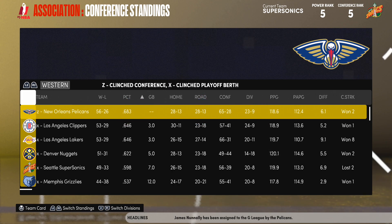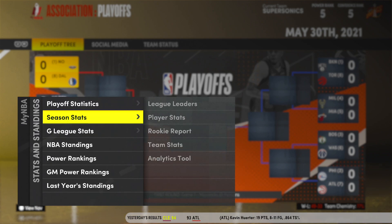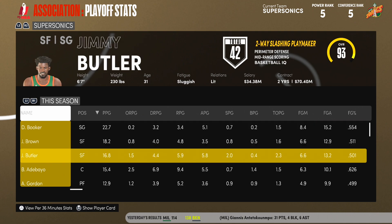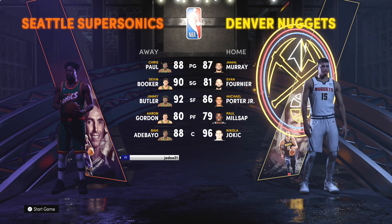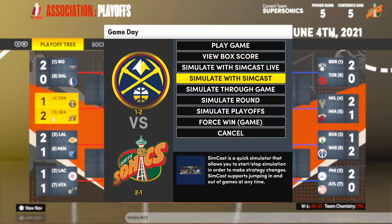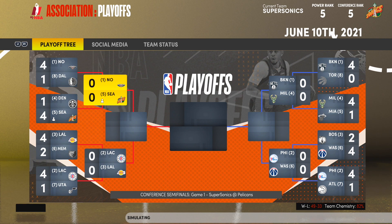The Pelicans are the first seed. The Clippers and the Lakers are absolutely killing it at the moment. We're ready for the NBA playoffs. Devin Booker averaging 22 a night, Jalen Brown 18 — I'm really happy with that trade. Jimmy Butler just doing everything for us. Here we go: the NBA playoffs against the Nuggets, featuring Jamal Murray, Evan Fournier, Michael Porter Jr., Paul Millsap, and Nikola Jokic. We simulate the first two games. We're up 2-1, then 3-1 with a chance, and we advance! So we go through to the conference semifinals.